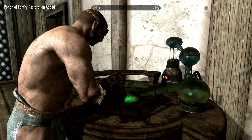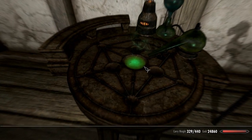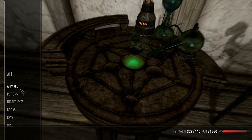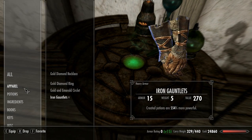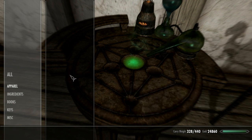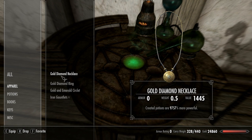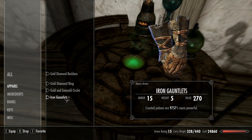Let's take our equipment off, drink the potion — Restoration spells are almost 3,900%. With the apparel back on, our creative potions are almost 10,000% more powerful. Now we're going to use the alchemy table again. With this enchantment active, we're going to make some potions — specifically Fortify Enchanting and Fortify Smithing.